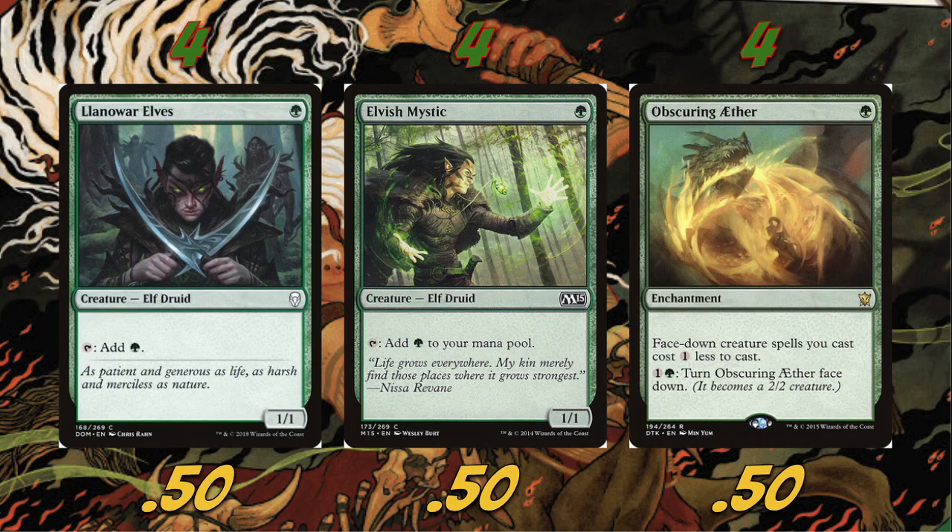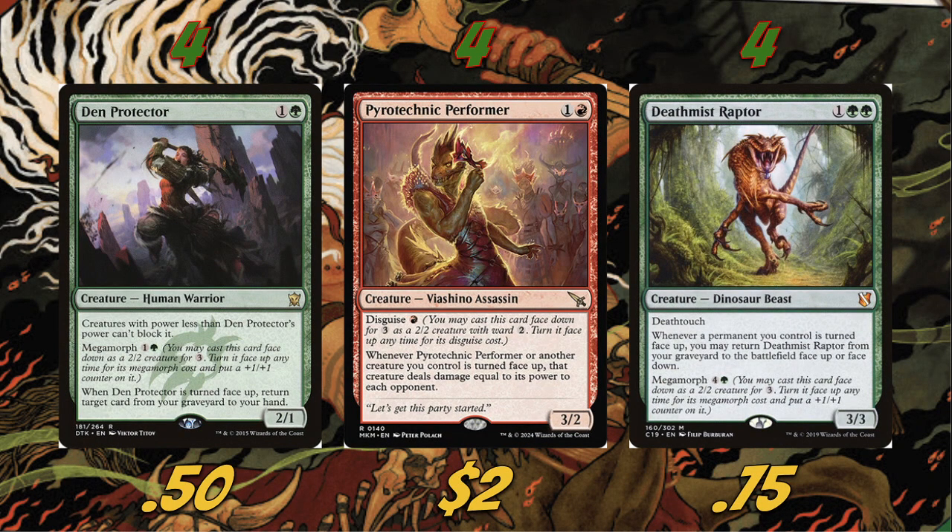For one-drops, we have Llanowar Elves and Elvish Mystic — pretty self-explanatory, they don't morph but they help us do what we want. We're also playing four Obscuring Aether: a one-green enchantment that makes face-down creature spells cost one less to cast. So instead of paying three for a morph, we're paying two, which can really help snowball. Late game, we can turn it face-down to make it a 2/2 creature.